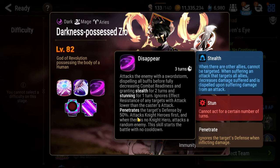Because your tank is always going to be in stealth, all the single target attacks are going to be going at your damage dealers and your healers. So healing is a must, and having a way to get rid of stun from Disappear is also a must, because you need access to your knight. You can't just have them stunned the entire fight — they need to use their skills to deal with the next mechanic and help protect your team.